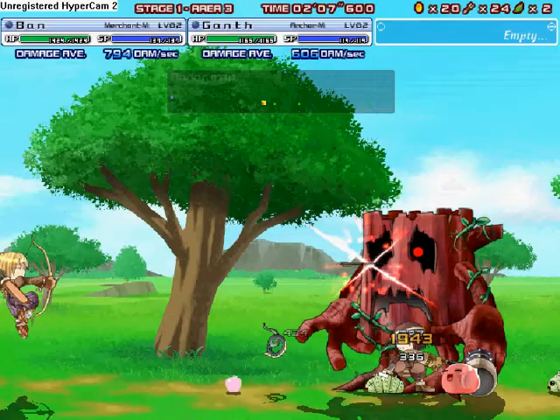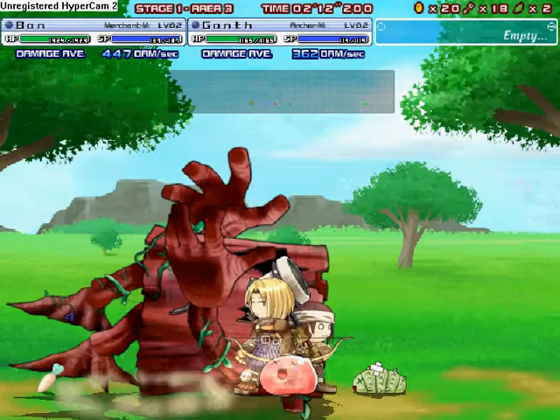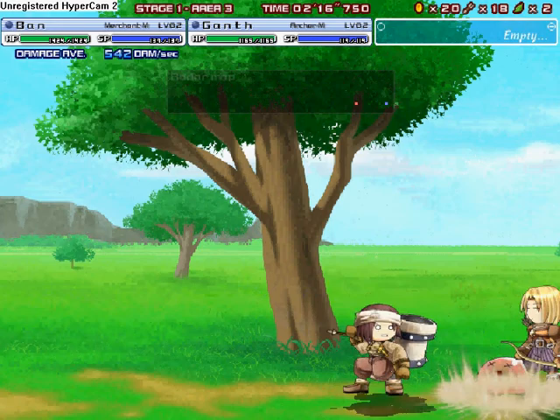That right there is called an Elder Willow. They're normally not that big. Well, normally — then again, this is Ragnarok Battle Offline. And you've noticed the enemies are dropping fruit, vegetables, and all other manner of weird crap. It's the crap that keeps us alive.